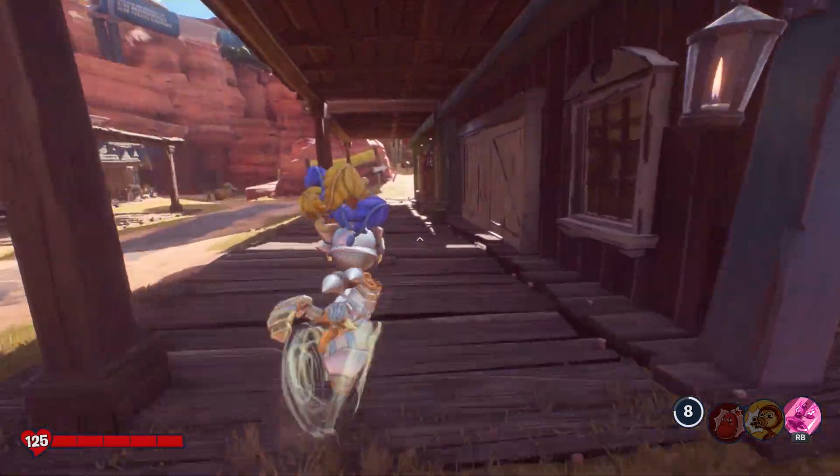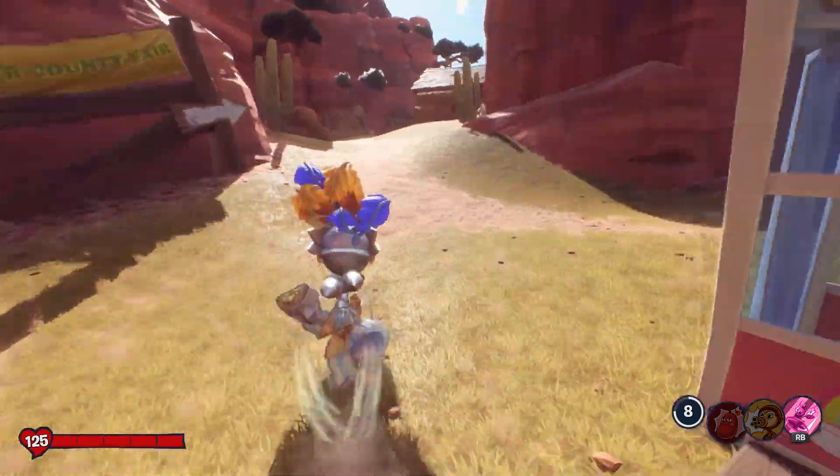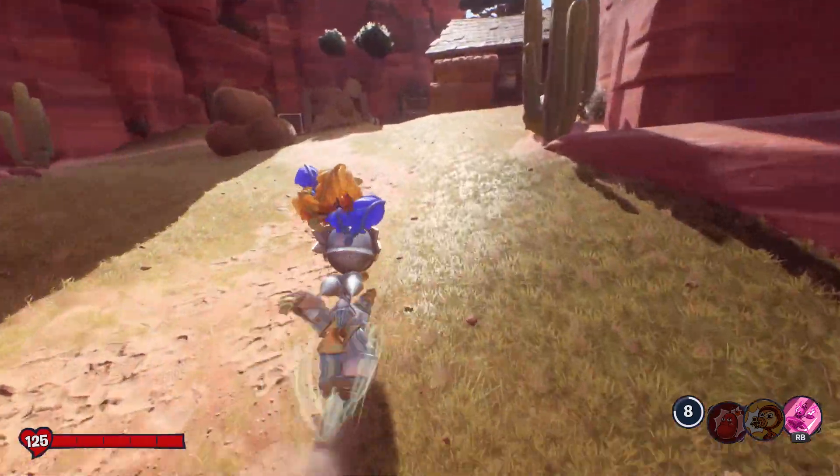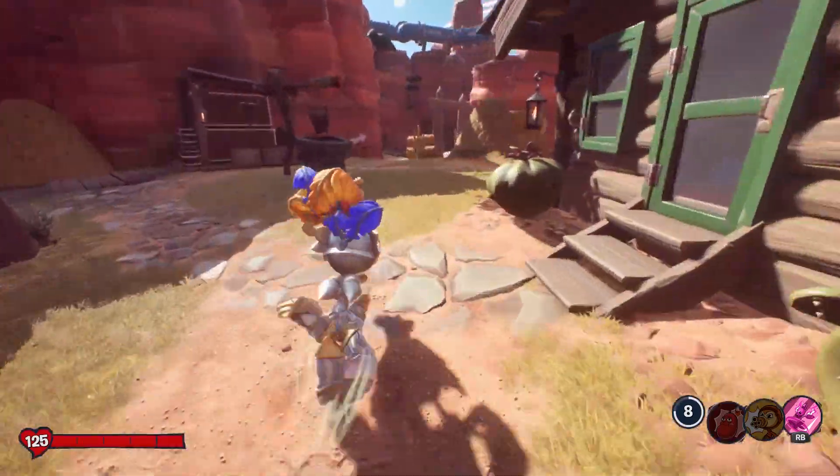We're going from the fort in Mount Steep to go and collect some sheep, to get a medal for building a sheep tower. That's all we're doing. So there are four sheep,